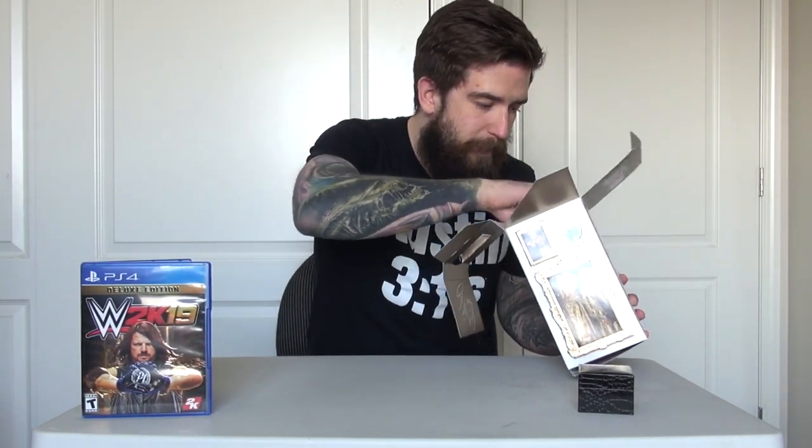I thought it might be a lithograph but I should have known better. This is the exclusive WWE 2K19 Funko Pop — you cannot get it anywhere else, you can't get it in the store, you can only get it in this edition of the game. It's a special Ric Flair Pop — it almost looks like Four Horsemen Ric Flair to be honest with you. Some people have actually asked me to give this to them as well — god, people just want everything for free.